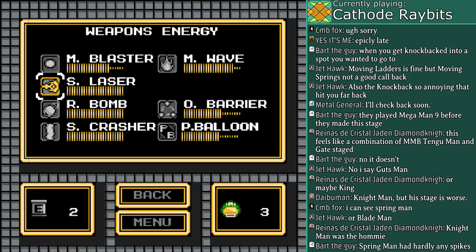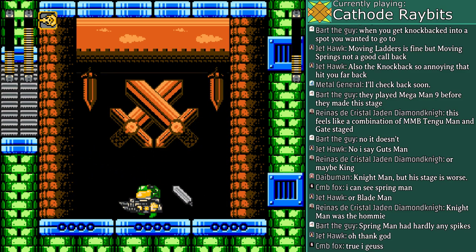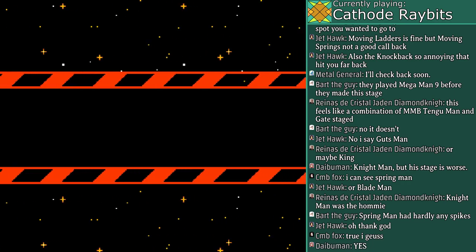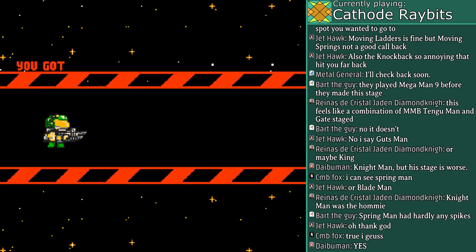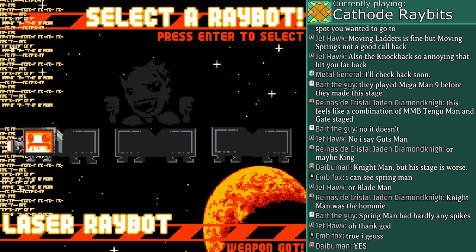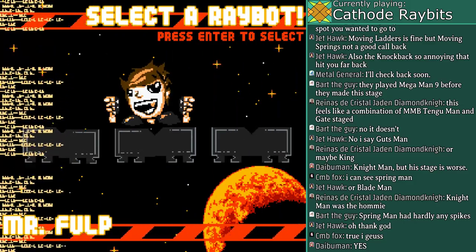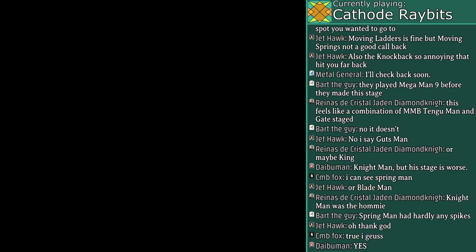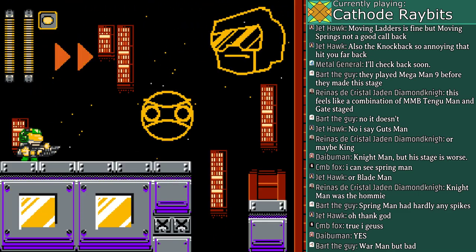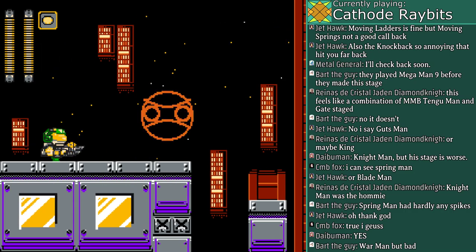I'll just use his weakness. By defeating him I get the Energy Strike, which I'll call the Energy Sword. With all six Raybots defeated, the only thing left is Mr. Fulp — or should we call him Dr. Fulp? I'm back to three lives at the very least; the game was nice enough to do that.